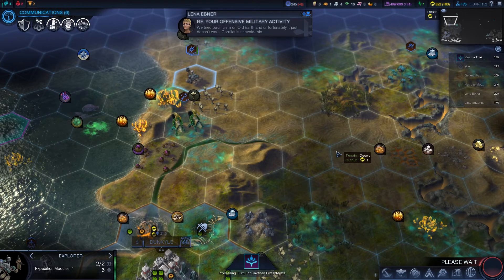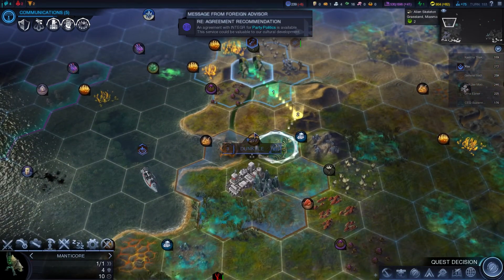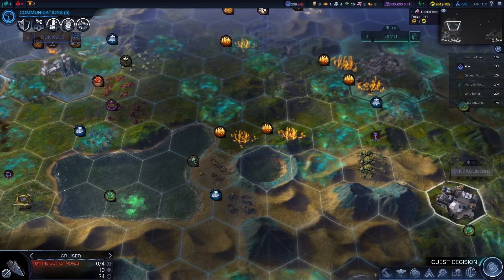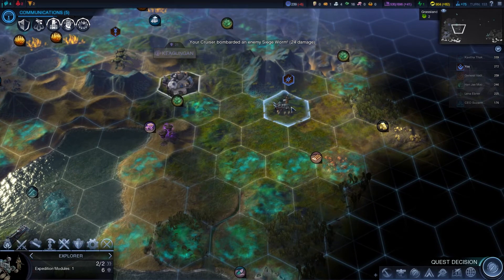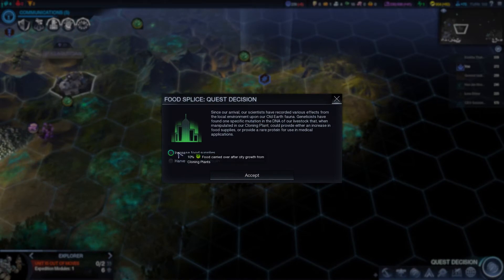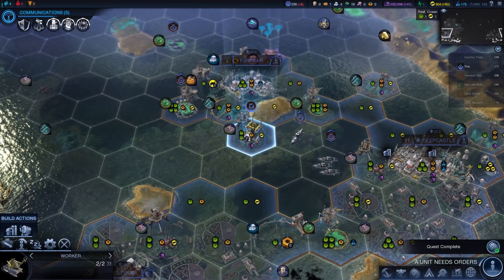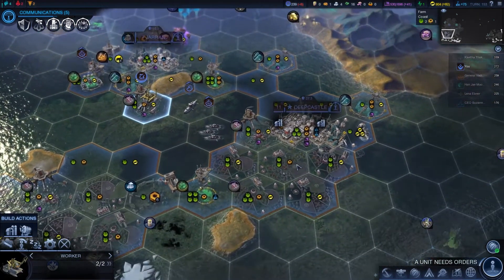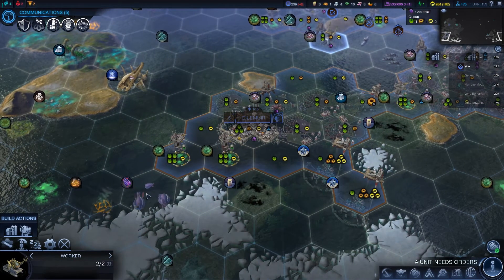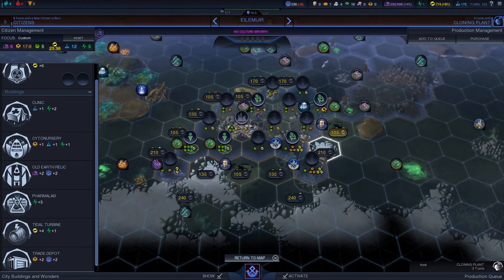We'll go on to the next turn. Things aren't looking too bad right now - I say that with a little bit of reluctance. Let's bring you back to help defend. I still really want to take that siege worm out because they are bad news. I also want to be able to go and take this station out - I still have a mission for that. So 10% food carried over from city growth and cloning plants, or plus one health. I think we'll go for the plus one health because it's quite low at the moment.